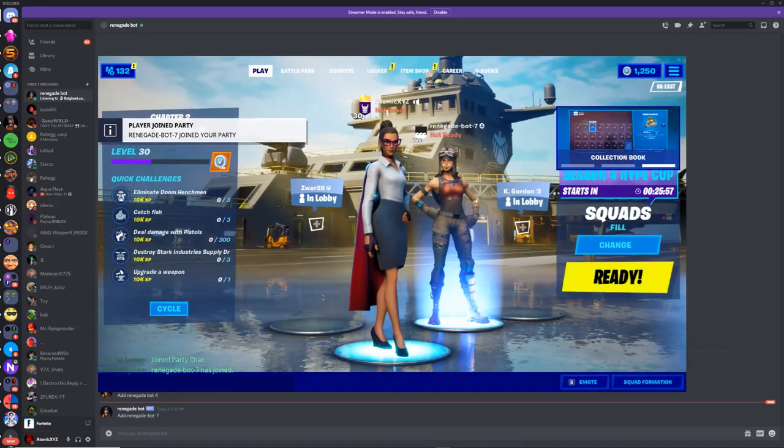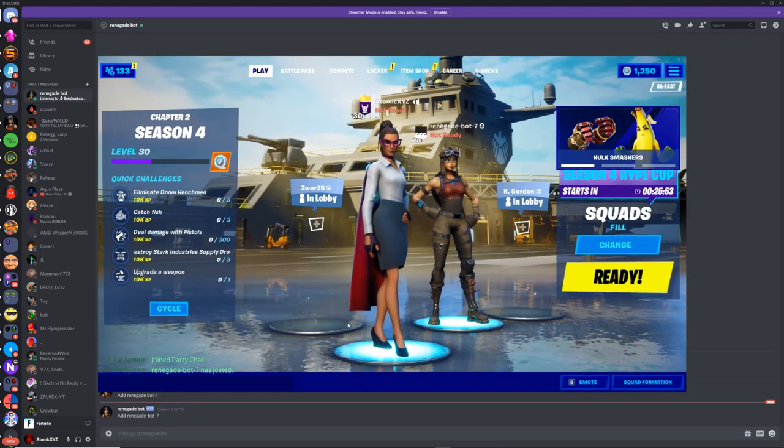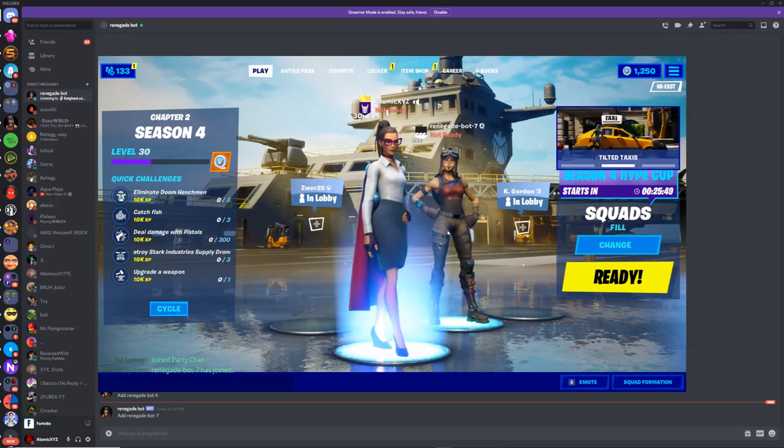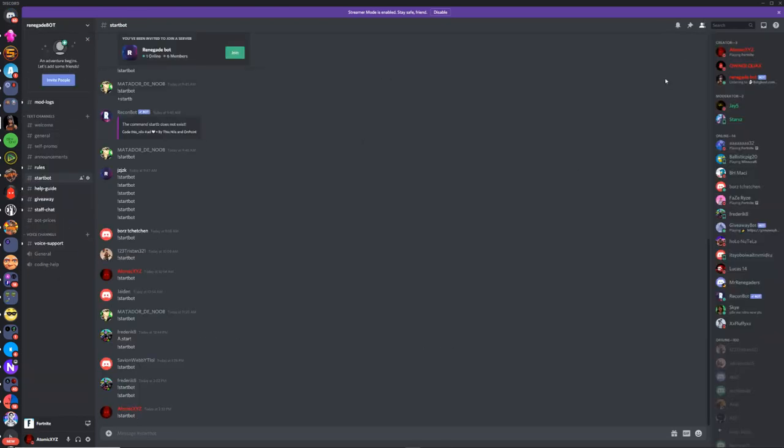So I just got the Renegade Bot — this is basically my own private lobby bot. It should appear as a Global 909 Renegade Raider, because of course it's Renegade Bot, and I think it has a Black Knight shield. Shout out — even though it says in the server that I'm an owner, I'm actually not. All the credit goes to Quacks; he just made me owner because I'm making a video about his bot.